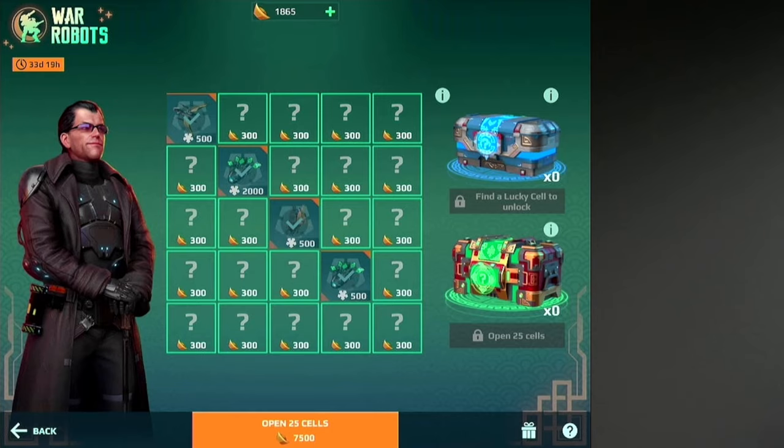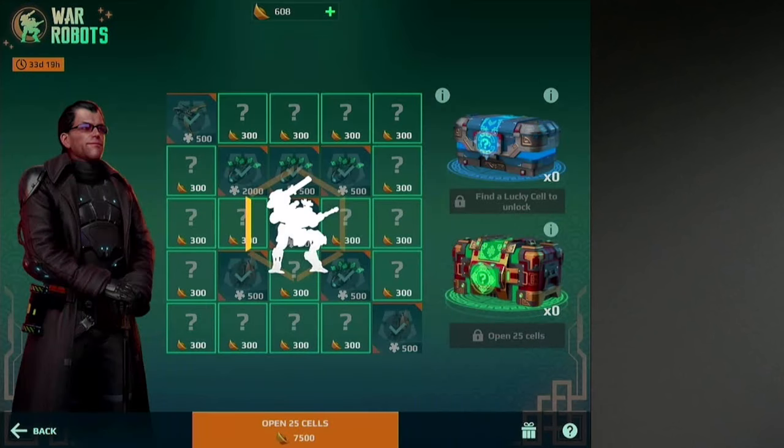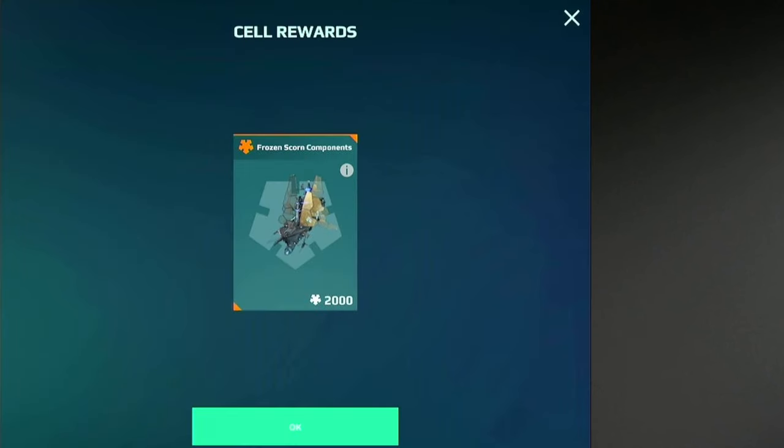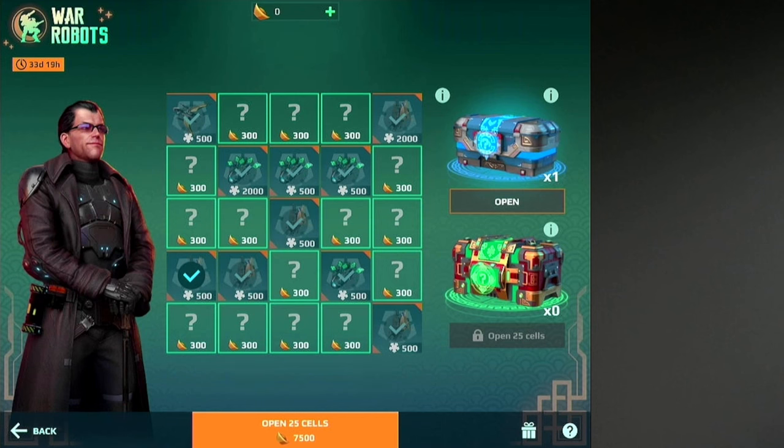Let's do a diagonal line. Let's see if we get any luck here. Maybe that — the lucky one. Where are the lucky ones? Oh wait, that's a lucky one.